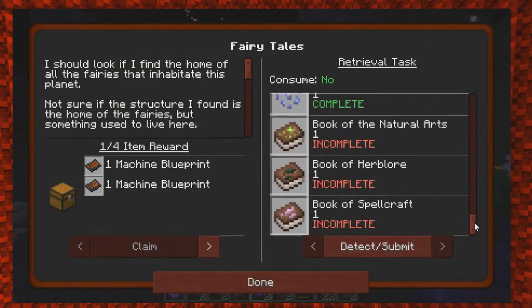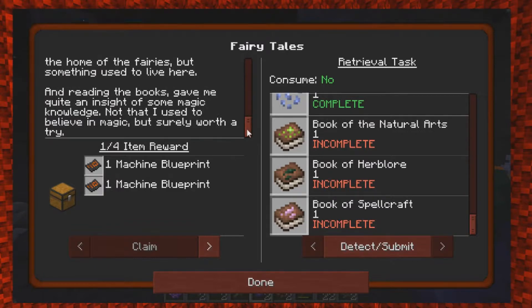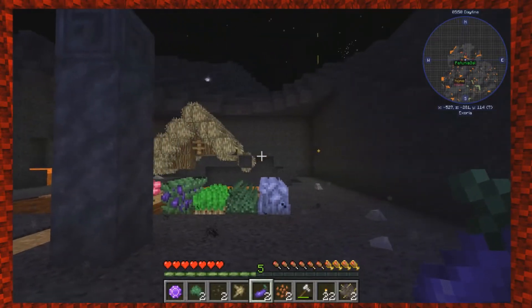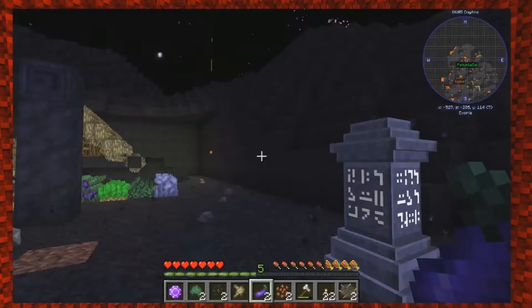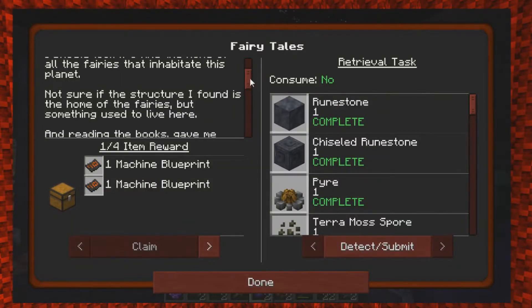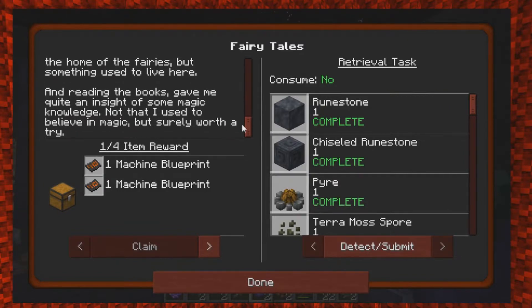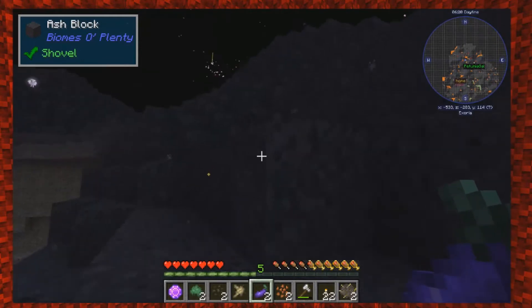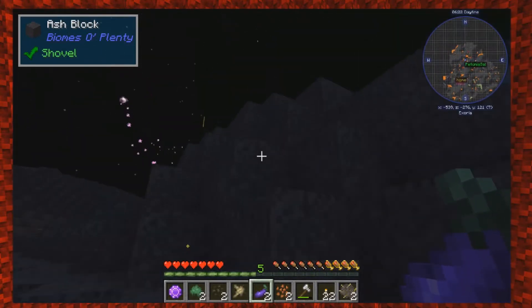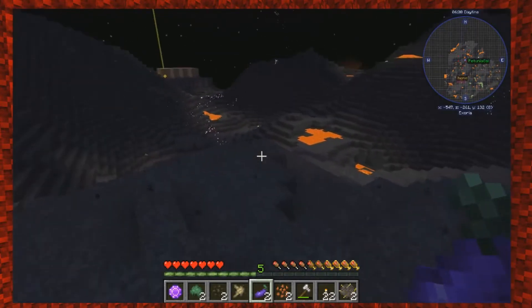I didn't see you take one off of here. Where is this dirt patch coming from? Apparently now we just need to make three books: the Book of Natural Arts, the Book of Herb Lore, and the Book of Spellcraft. I know we've found another one that had a house that probably has those, but I don't know if they're craftable. People have found them in those houses. Let me read the quest. The one I found was on fire. Reading the books gave me quite an insight. I think we have to find them.